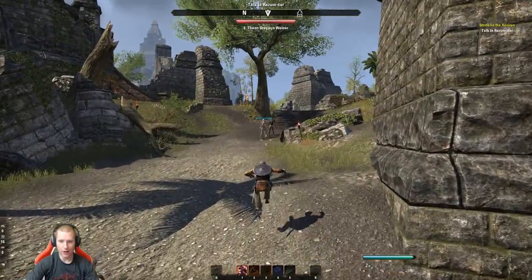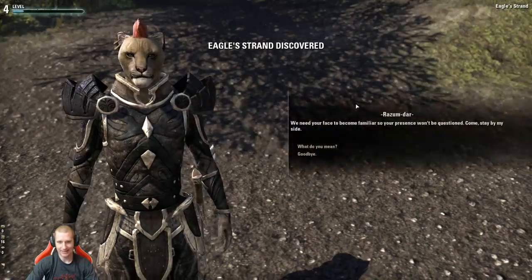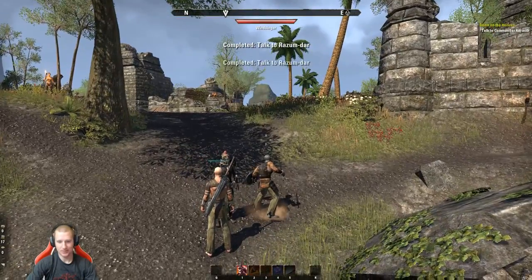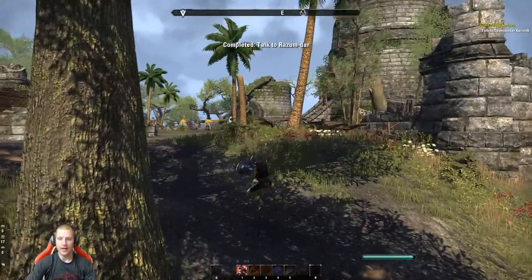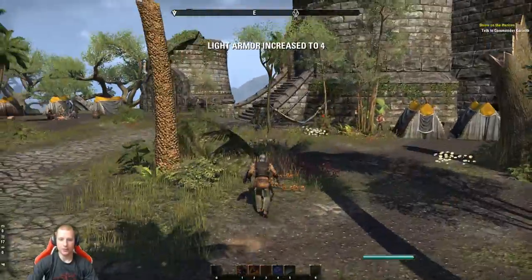Razum-dar — he's one of the cooler characters in the game. I think I have a skill point... no, I don't. I do see a Skyshard up there, so let's go grab that.